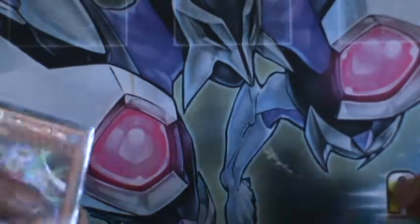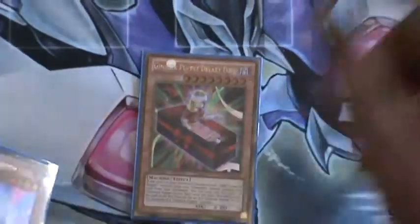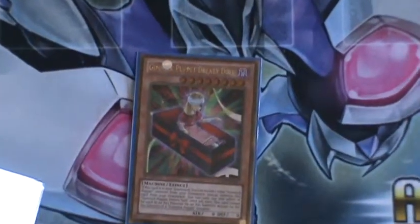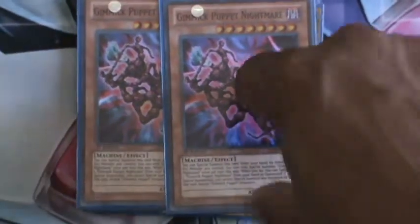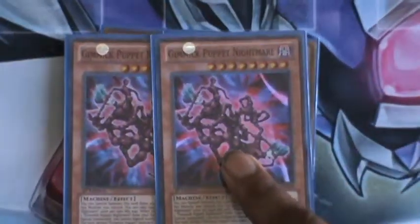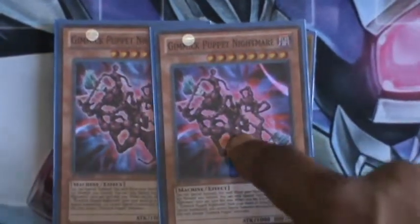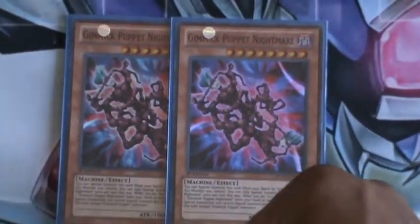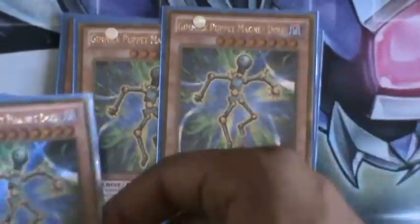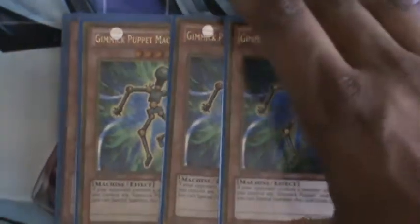Anyway, without further ado, let's get on with the deck. We have one Dreadle, one Shadowfeeler, and two Nightmare — because when you're out of Overlay Units or something stops you from using it, for a Gimmick Puppet you could just Special Summon him, get one off from the deck or the Graveyard, and just abuse him. You only really need two anyway.